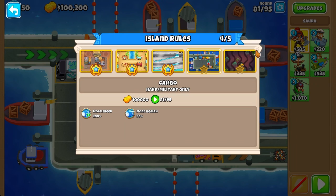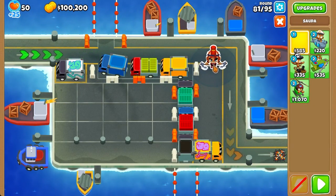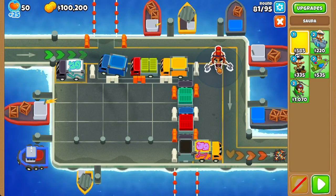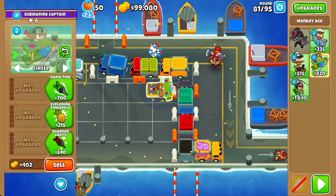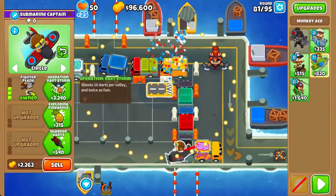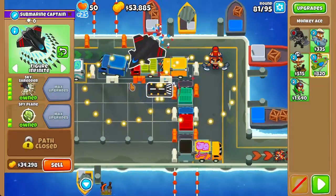This is a lot more interesting: Mid 3 only, rounds 81 to 95, same restrictions — 100% more speed but 50% more health — and 100,000 starting cash, which is a lot more than you'd get playing rounds 1 to 80 normally. We're going to start off by placing a soldier here, and since we're dealing with BADs we're also going to get a sky shredder with spy plane set to figure-8 infinite.